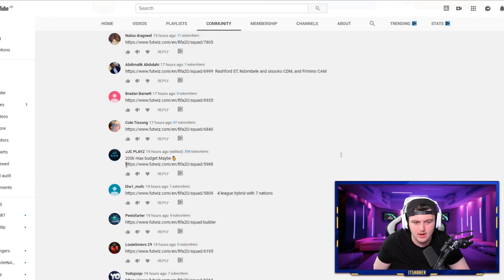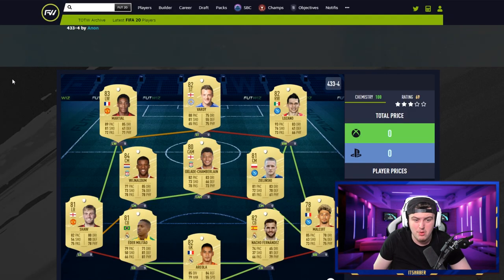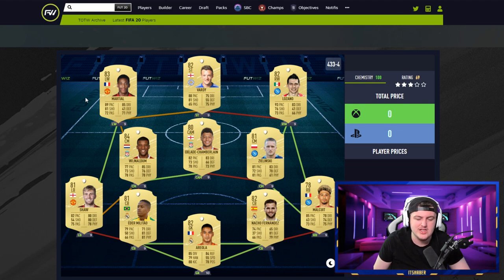JJC — he's always in my streams, what a legend — says his max budget is 200k. I think this is probably just about affordable for 200k. Martial will probably be 40 to 50k, Vardy around 10k, Oxlade-Chamberlain less than 10k. Lozano, now in Serie A, will probably be inflated at around 15k. I think you'll probably be able to do this for 200k and maybe even make upgrades. The 4-3-3-4 will be a solid formation at the start of the game — great going forward. It's a nice team, JJC.